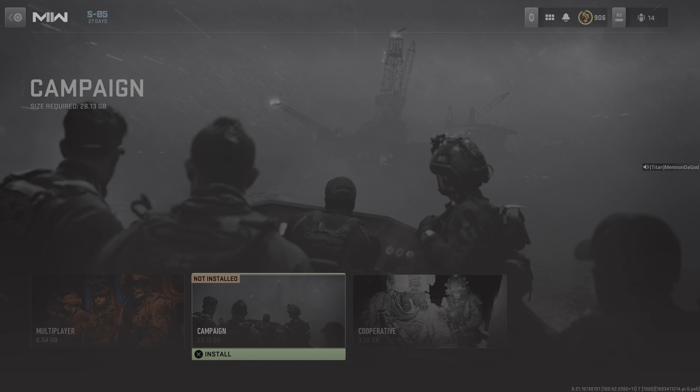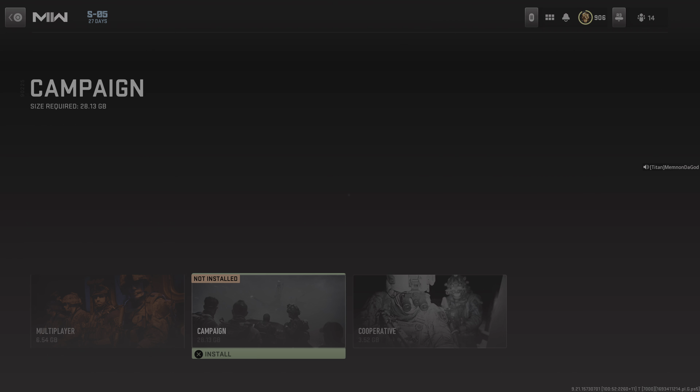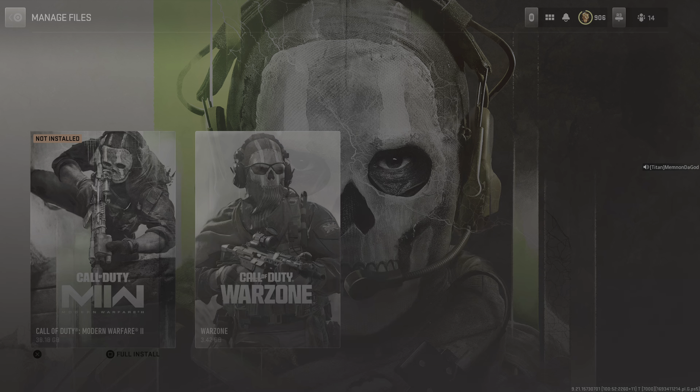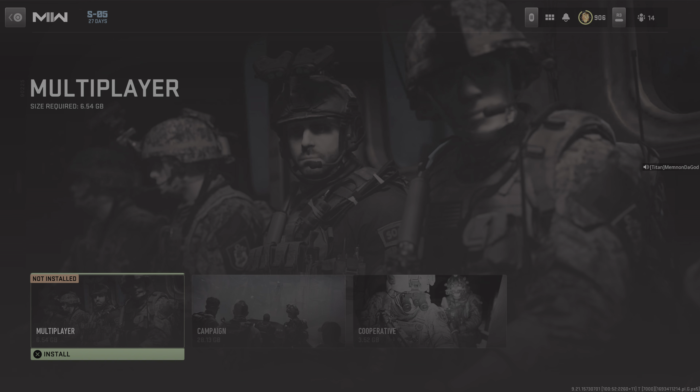Same thing with campaign — I go to campaign and it tries to load and install, then does the same thing. The whole game is like not even downloaded anymore. It says do a full install. Maybe they're just trying to get you to download the whole game all over again. I try to install, same thing — says not installed. I can't play Modern Warfare 2 right now because the new reload for Season 5 messed something up and it's not letting me play the game. It sucks.